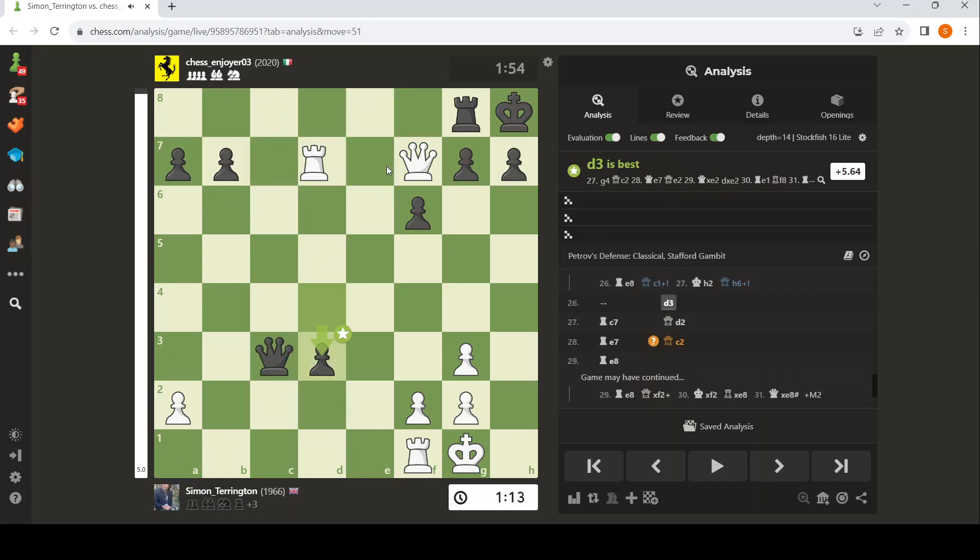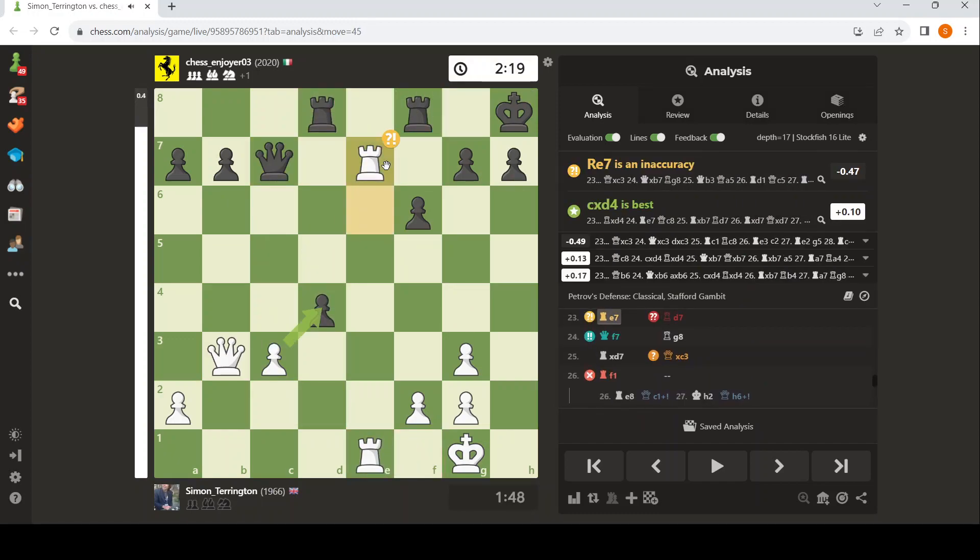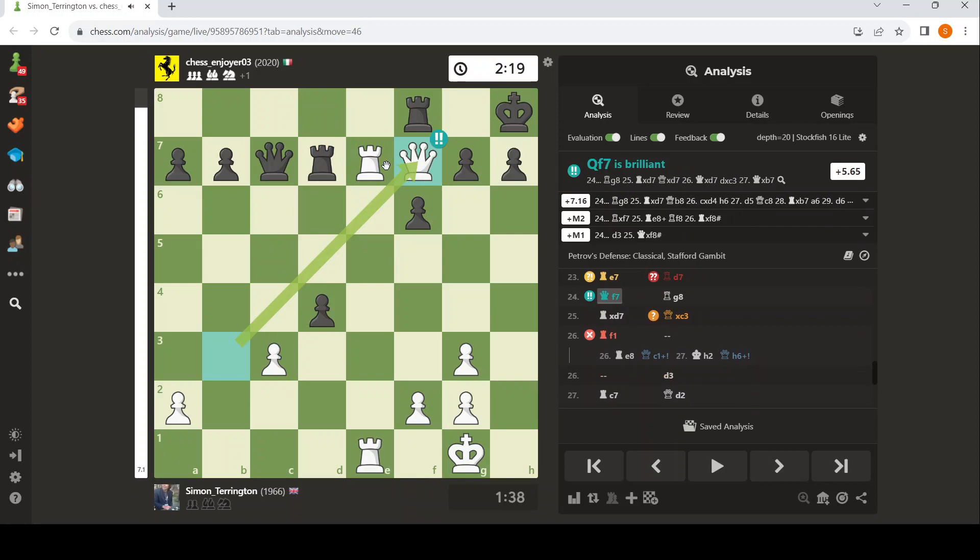So that was fun. And it was fun because the Stafford's quite popular, even though this guy's high rated. The Stafford's popular against even strong players. It gives Black activity. It annoys White, because it's unsound. But like so many of these unsound lines, you've got to know what you're doing. And today I took a step forward in terms of knowing what I'm doing. And maybe we can all take a step forward together. Hope you're all well. See you soon.